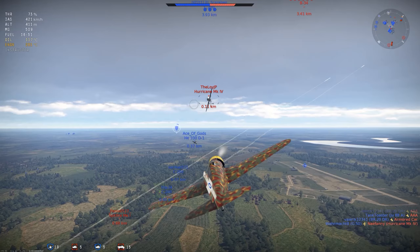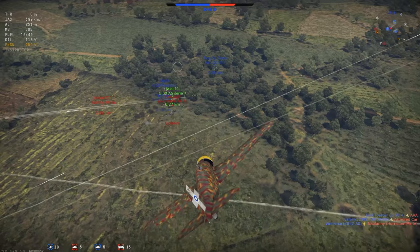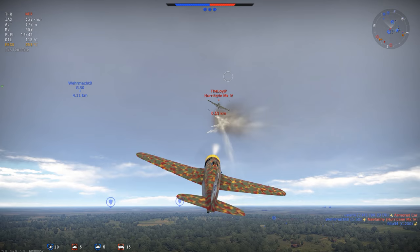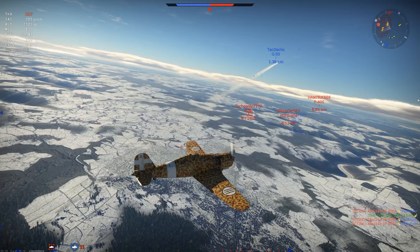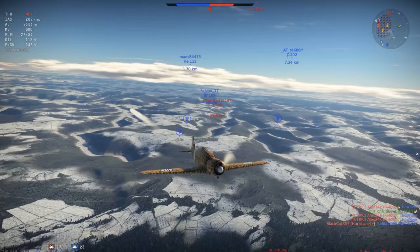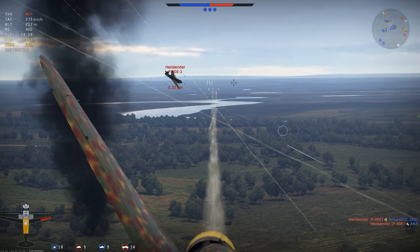In War Thunder the G50 isn't quite as remarkable. It can be found in the newly released Italian tech tree at battle rating 1.7 for both variants. Veteran players may also have the G50 in the German tree. The Serie 2 variant has better climb performance, while the AS-7 variant can carry two 50kg bombs. Since Italy has no ground forces yet, the AS-7 can be used in a ground support role.